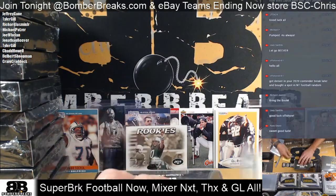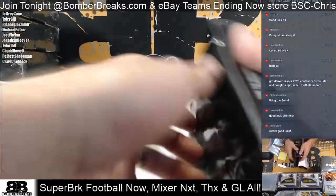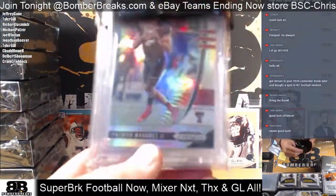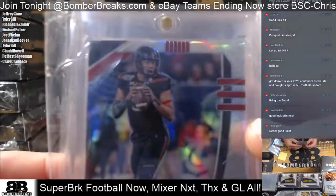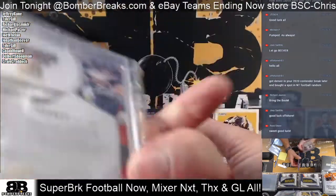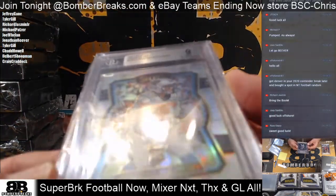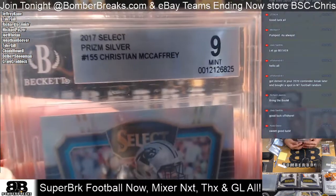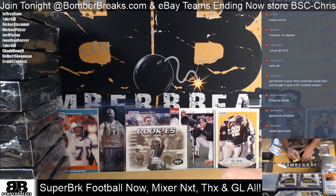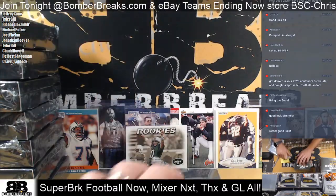Next box goes to Tyler — good luck Tyler. There's Mahomes again — is he in every one of them? There's a Patty Mahomes silver out of 2020 Prism Draft Picks, and a 2017 rookie Christian McCaffrey silver from Select — that's a Premier Level nine grade, Premier Level. McCaffrey and Mahomes, Tyler — congrats! Next box is D Jazz.